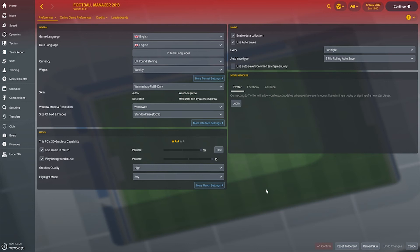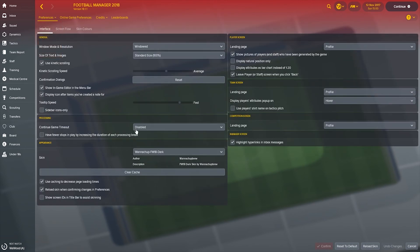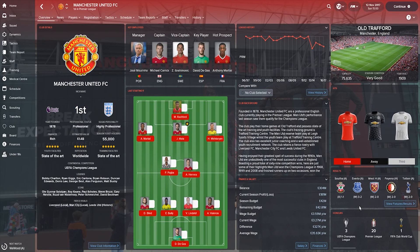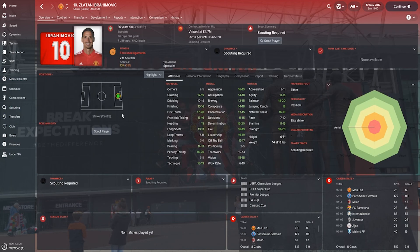Once you're into the game and you've loaded it all up, go to your Preferences and then on the Preferences tab hover over it and go to Interface. First thing you need to do is clear the cache. Then go back into Preferences, back into Interface, and make sure these options are ticked: 'Reload skin when confirming changes' and 'Use cache to decrease page loading times'. Then hit Reload Skin. Once it's reloaded, as you can see, the face pack is successfully installed and it looks wonderfully beautiful. Let's click on Zlatan — there's his picture in all its glory. Going to different screens, it's there. It looks very beautiful.